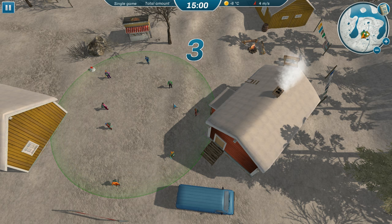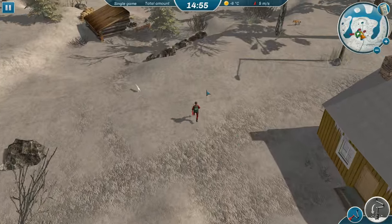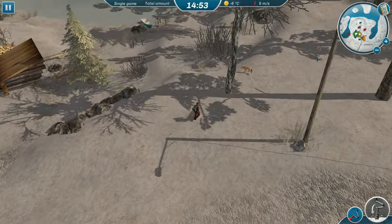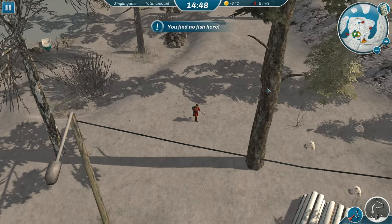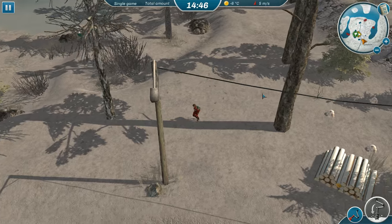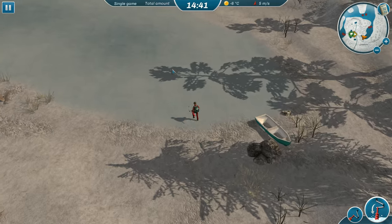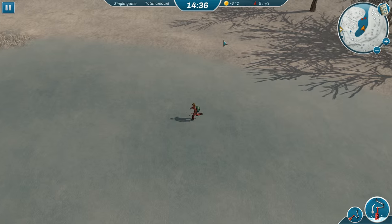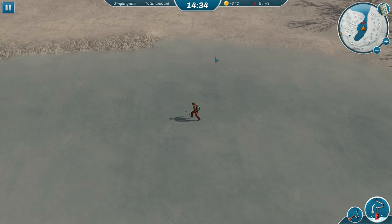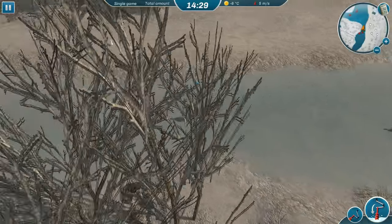Oh my god, this is just a frantic dash onto the ice! There's a bunny. I don't know if there's a tutorial. It says no fish here, so maybe we're somewhat restricted to certain areas. Okay, now we're on some ice. I wonder if those little red dots are hot spots — no, there are just other players already drilling away trying to beat us.